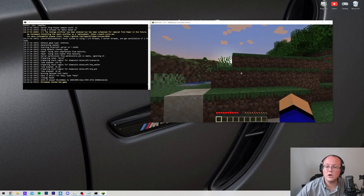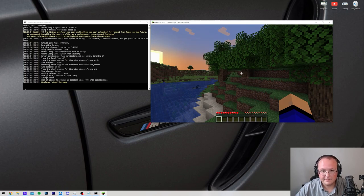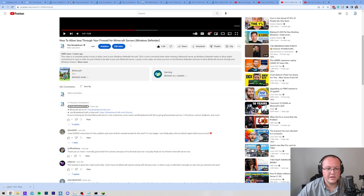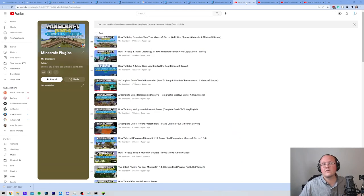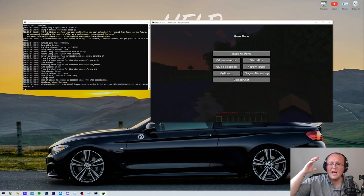If your friends can't join using your public IP, you may need to allow Java through your Windows Defender Firewall — we have a complete guide on this in the description. We also have a guide on how to fix a broken Minecraft server and how to add more RAM to your server. Since this is a Paper server for plugins, we've got guides on those as well, all linked in the description.